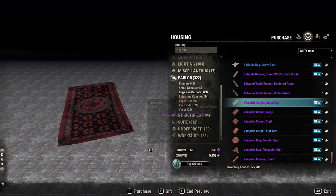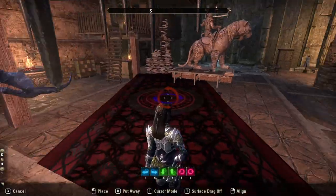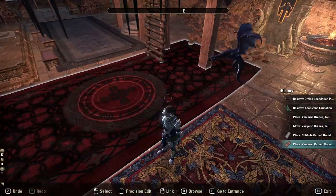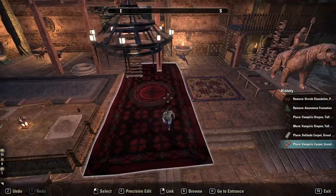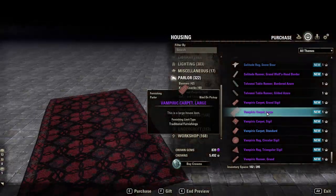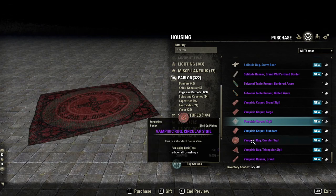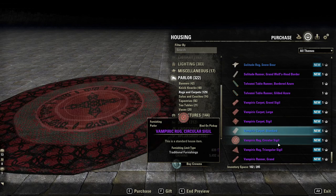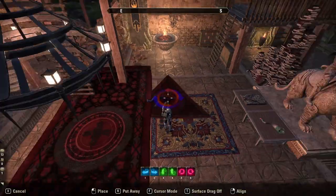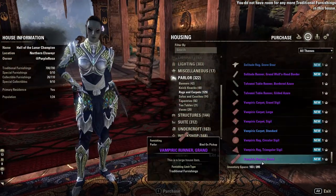Now let's see the vampire rugs. Oh that's a deep red — oh yeah, that is cool. I like that rug. I might have to do a vampire build. The carpet large — yeah I like that one. Carpet sigil, standard, circular sigil, and oh — triangular — that one's interesting. Triangular rug. And I'm out of furniture slots but you can throw it down. And the runner.